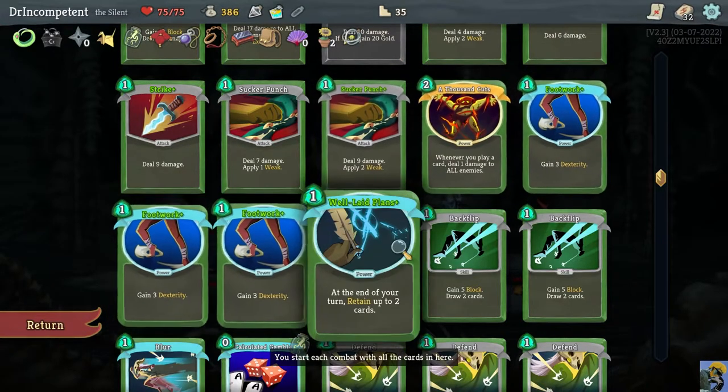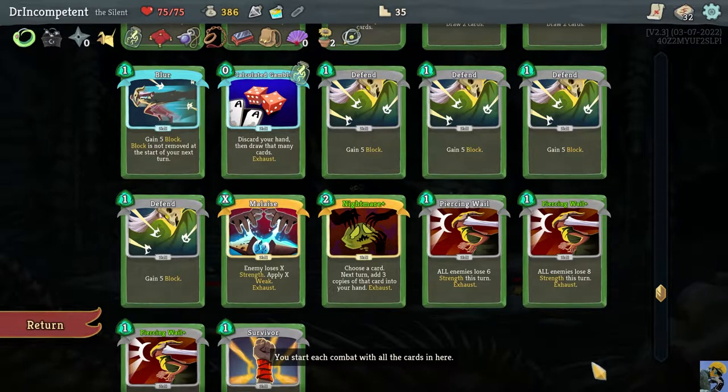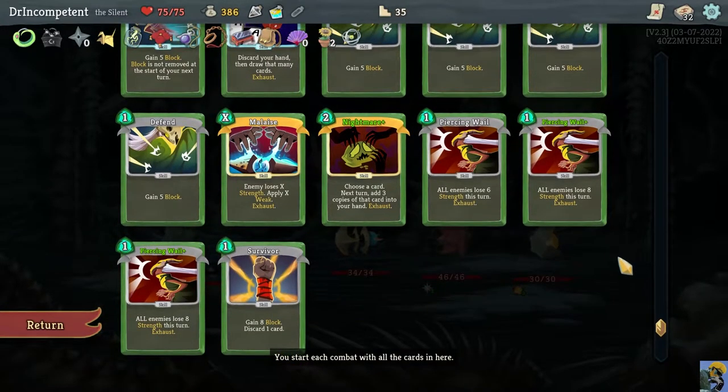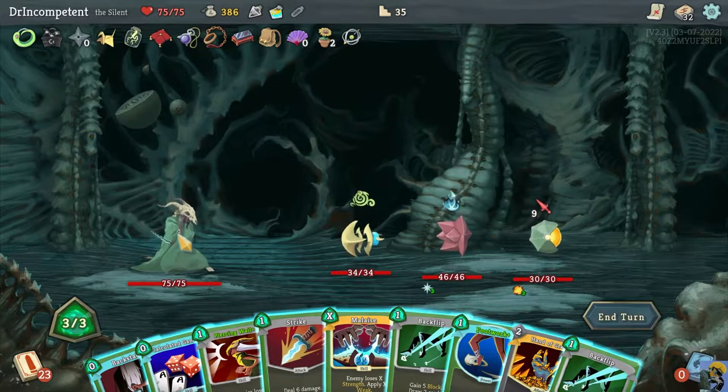The way we were winning is with three Footworks, Well-Laid Plans, a couple of Backflips, and a Blur. Additionally, we picked up Malaise and Nightmare Plus, which can go a long way in helping us win — both are very strong and scaleable. We have three Piercing Whales, which is one too many, but they exhaust themselves so you'll get rid of them eventually. Silent is the worst character I play — I have the most to learn. But at lower difficulty, you can experiment and see what works.